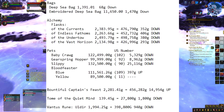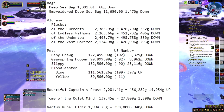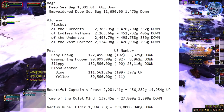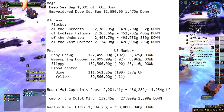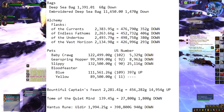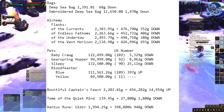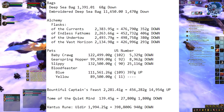Pets is something totally different and doesn't make much sense on the auction house. Baby Quag went down 5,329 gold, Gear Spring Hoppers went 8,962 gold down, Slippery actually went down 25,116 gold — I can see that going down because there are more and more of them. The Blood Fester Blue went up 397 gold. What blows my mind is there are only 11 of the yellow pet in the US, yet it stayed the same at 89,500 gold. A pet that low in quantity should be priced higher — unless it's just not a desirable pet, in which case it should at least be 300k.